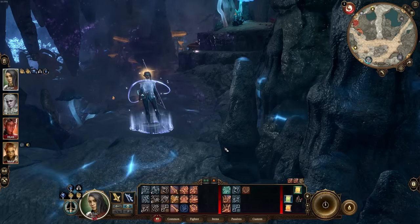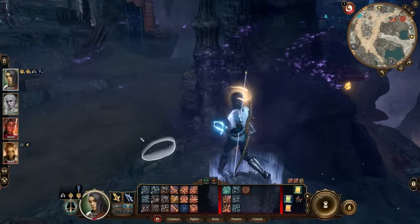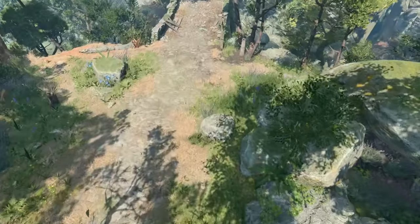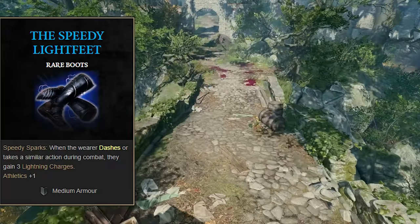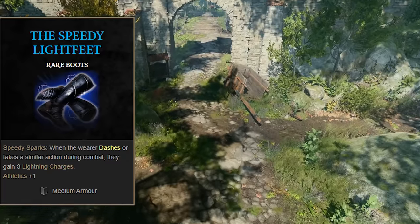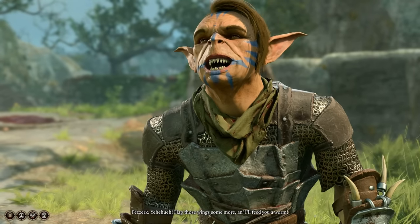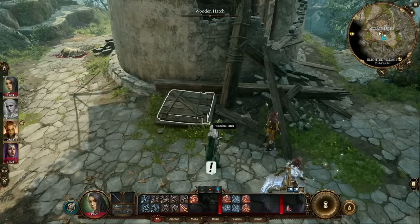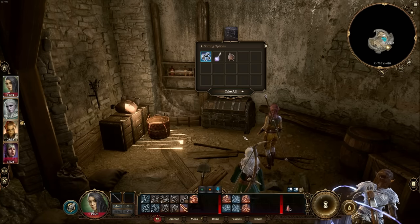I've been soloing most fights in the game like this and it is incredibly fun. If you'd like to do this in your own playthrough, I'll show you where the most important gear comes from right now. A lot of these items can be found very early in the game. We're going to focus on the Speedy Lightfeet boots first because they're actually on the way to get the weapon — it's incredibly optimized. We find these boots inside the Blighted Village, the same village the goblins took over. The boots are located in a chest in the cellar behind the windmill.